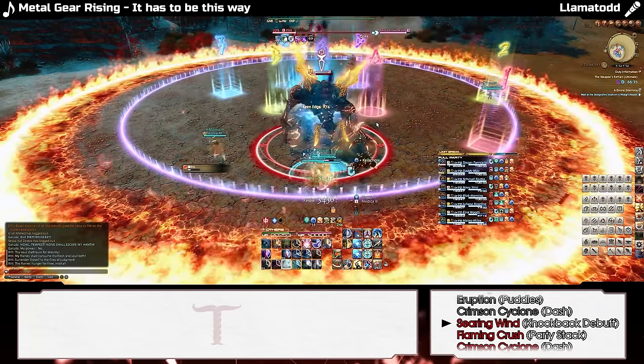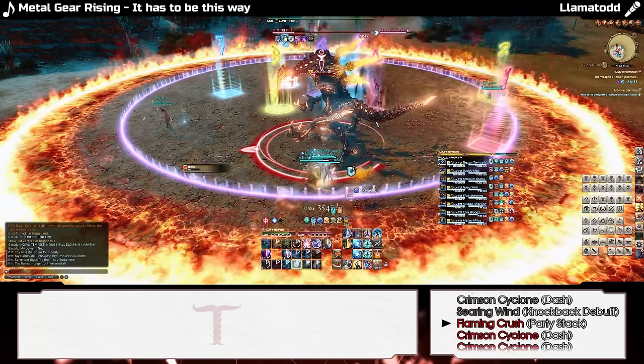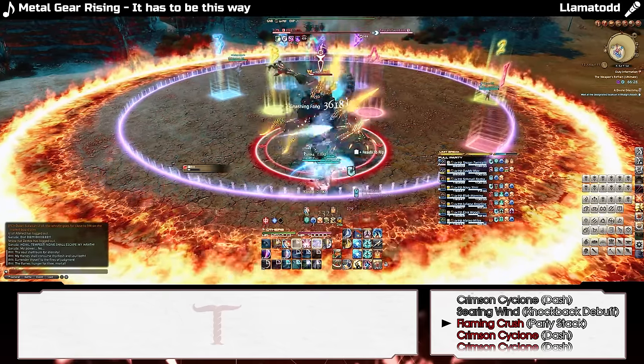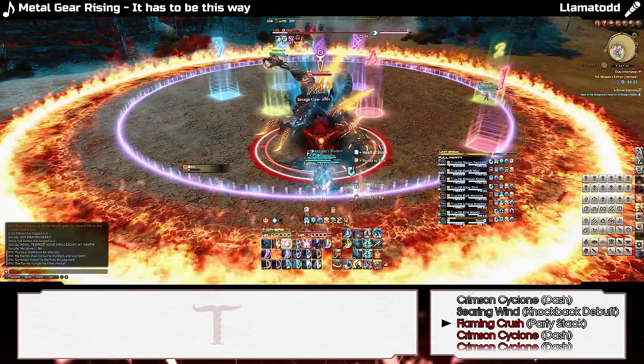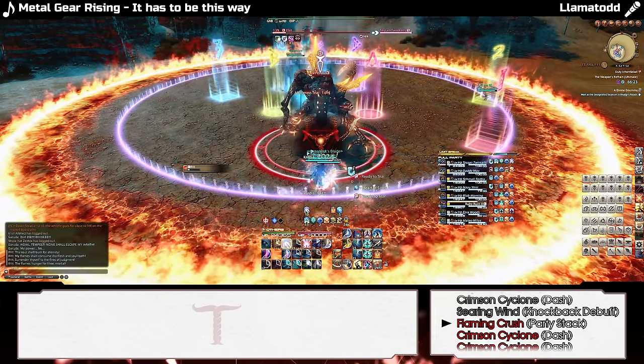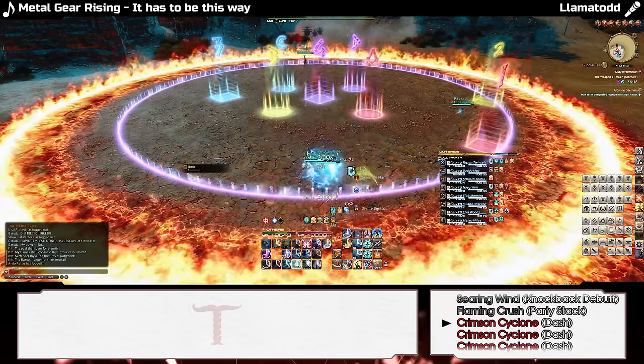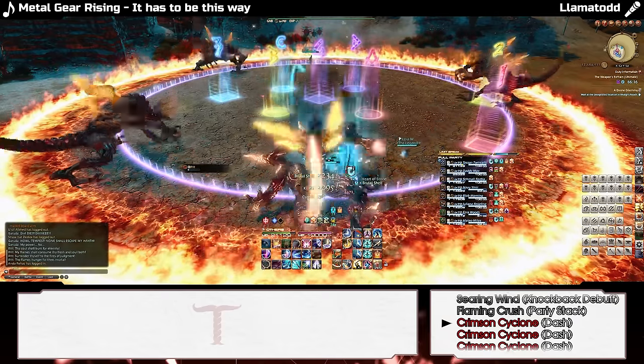For this section, Ifrit will select the other healer for a Searing Wind which will rotate clockwise, and cast Flaming Crush on a random non-healer. Ifrit will then disappear and reappear outside the arena in the same configuration as the nails we previously killed, dashing in the same order they went down. The first Searing healer will join up with the party in front of the counterclockwise Ifrit clone, and the second healer will remain opposite to the party.